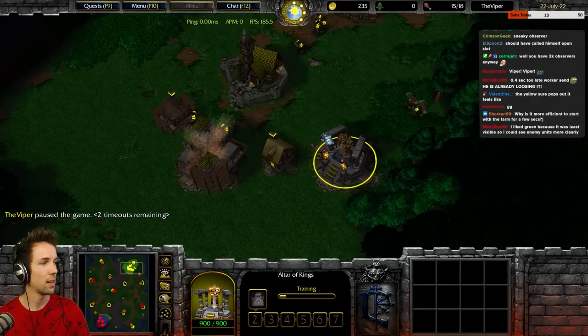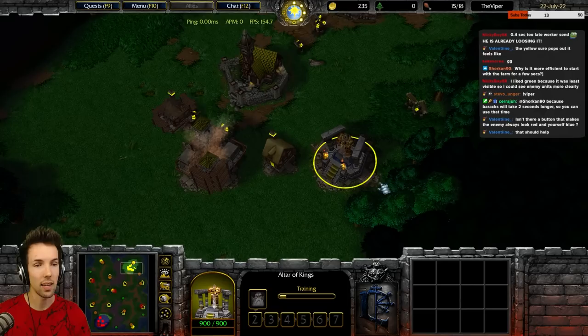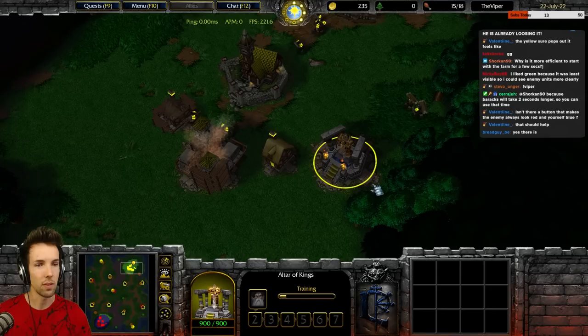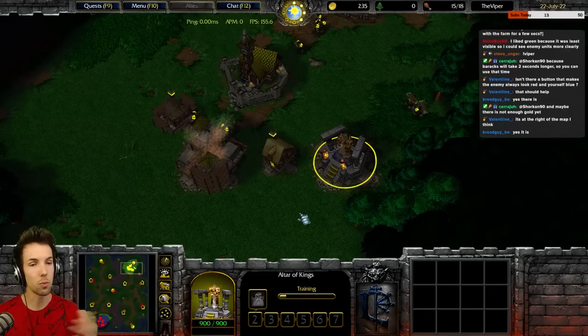Here's how rallies work. Think of the altar and any building as having four exit points: top left, bottom left, top right, and bottom right — each corner. When you set your rally flag, it thinks of which corner is nearest to where you set it, and then it will spawn from that place.